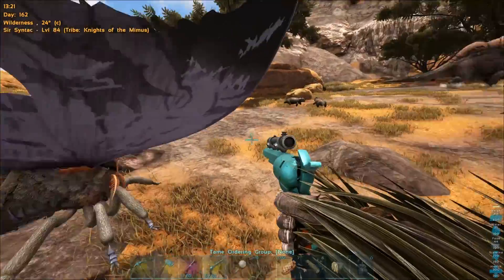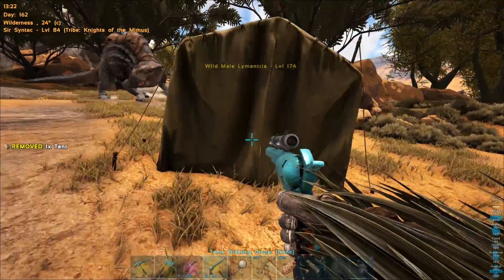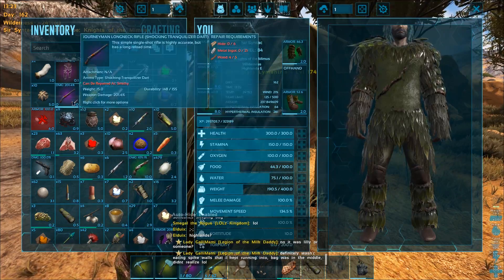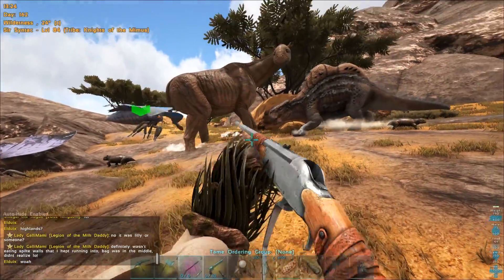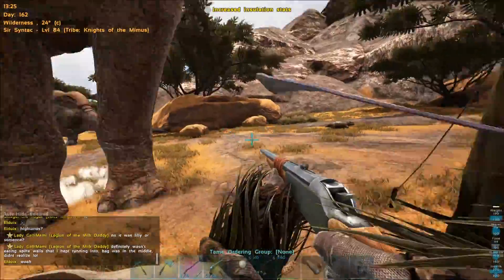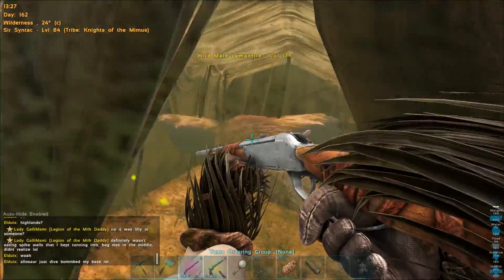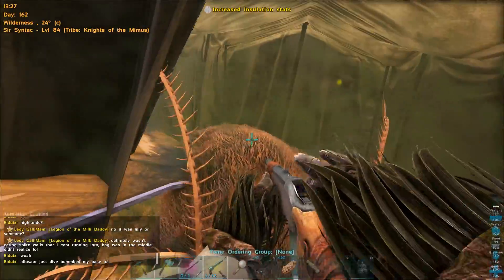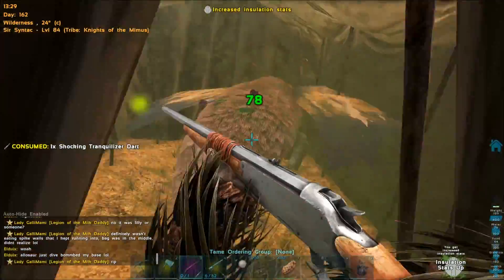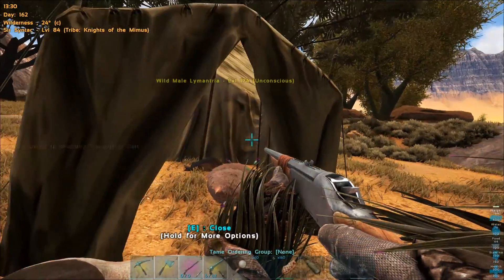There's another one - it's a level 24. Why are all the really nice ones super low levels? Super annoying. There's a 72 I think. We're gonna need to pump in some tranq darts or else we'll kill it. Oh sweet - we actually have more shocking tranq darts, should be able to drop it with this. That wouldn't register - stupid. Four of them so far. Five, and it's out! All right, I'm gonna leave that there.